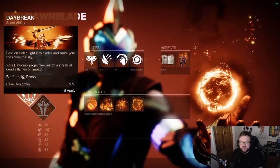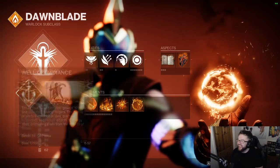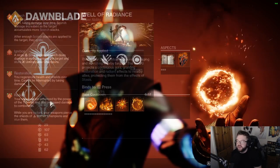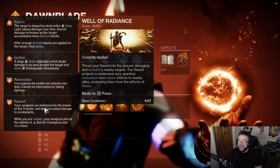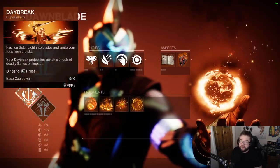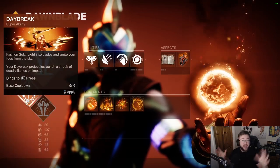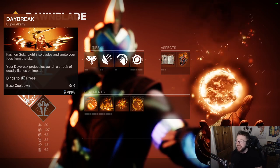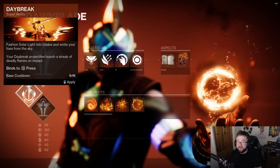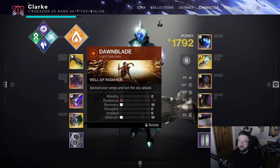For supers — forgive me if I didn't cover this earlier. Well of Radiance is just naturally really good and can also get you down from the air if Phoenix Dive is on cooldown. Then there's Daybreak, which is really good if you spend a lot of time in the air — go full airborne mode, super while you're up there, create loads of orbs, kill loads of things. It got buffed in Lightfall and it's a lot of fun in PvP as well.